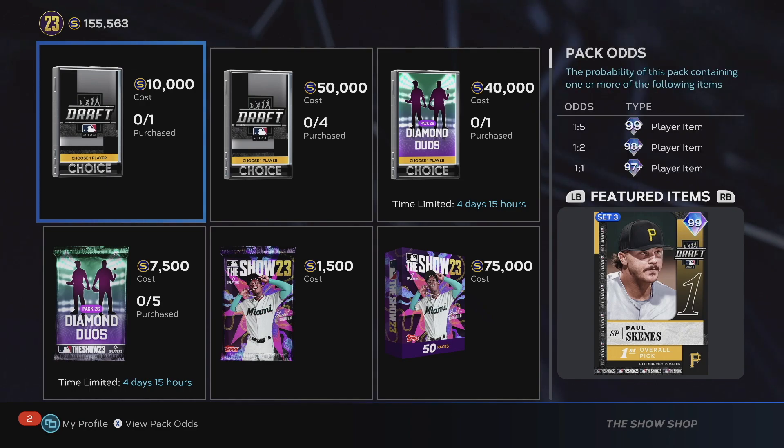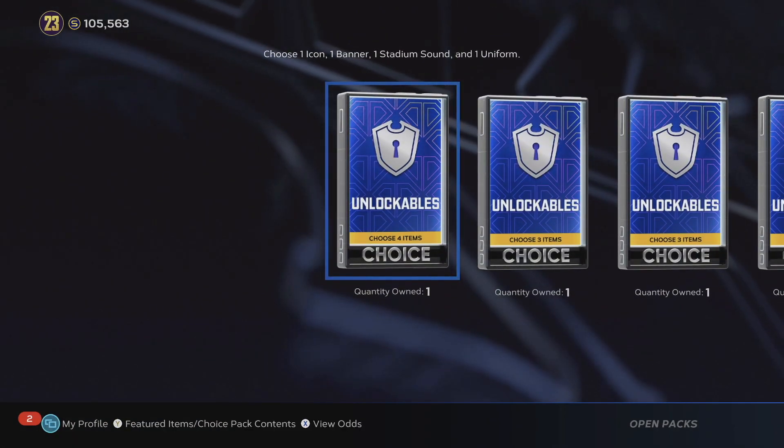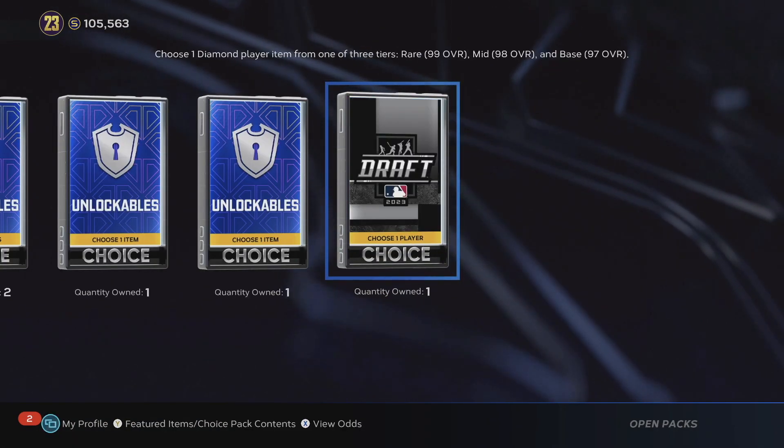What's up YouTube, Llama here. We've got some MLB The Show — Season 3 just dropped. They actually just dropped these packs last night; they are the MLB Draft choice packs. I'm going to go ahead and open one of them to see if they're worth it. They are 50,000 coins — I think 40 or 50,000.